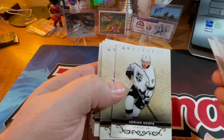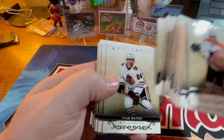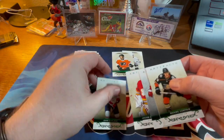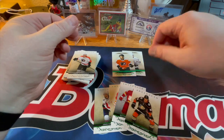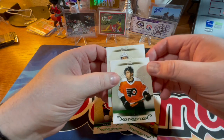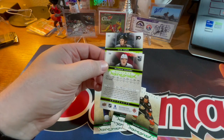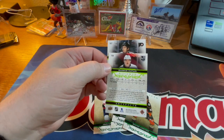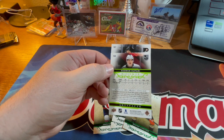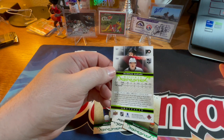Only one Avalanche card — I feel like I got cheated on that one. And the rookies, I just don't know enough about either of them as far as ROI goes. These base cards can't be more than a quarter, and the rookies probably like two to five bucks tops. As far as ROI goes this is a definite strikeout — or I missed the empty net, that's a good analogy.